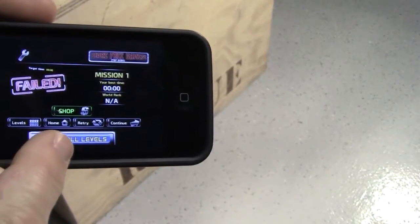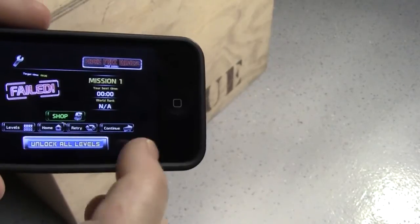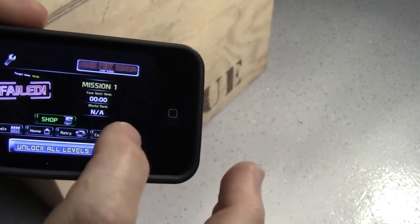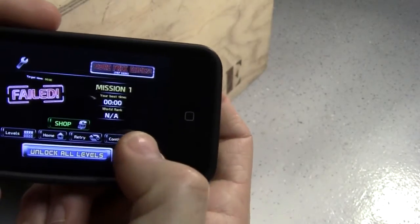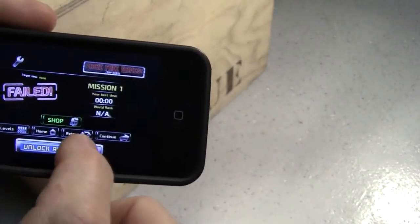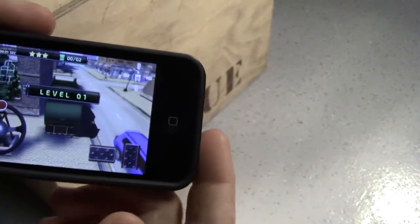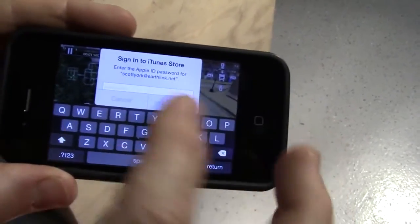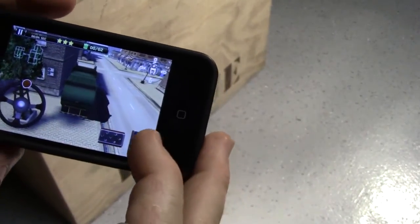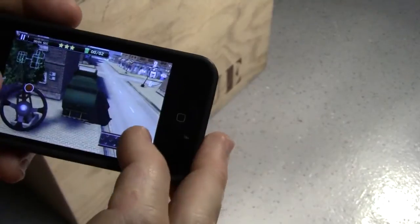It shows Levels, Home, Retry, and Continue. Let's see what happens if we hit Continue. Now it wants me to sign into the App Store, so I'm going to hit Retry. From here you'd just start all over again — and it keeps trying to get me to go into the App Store.